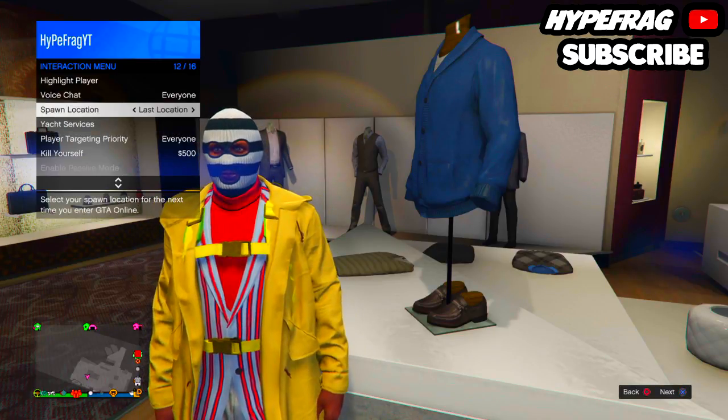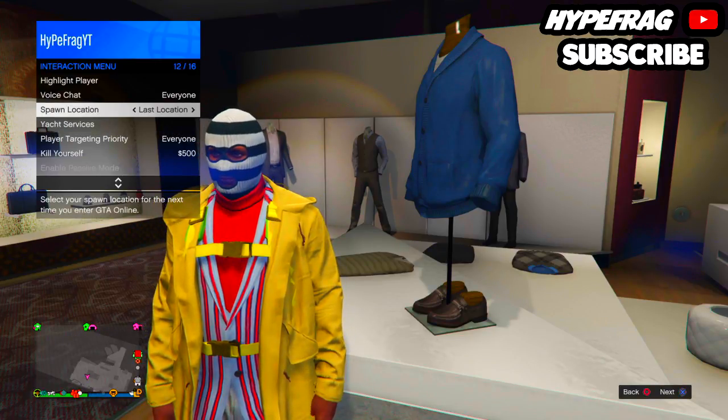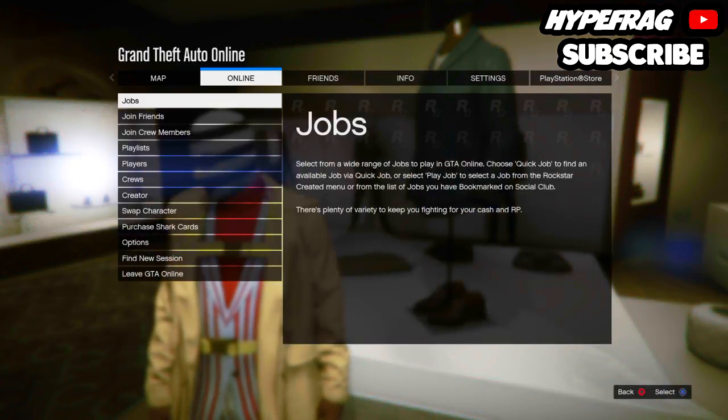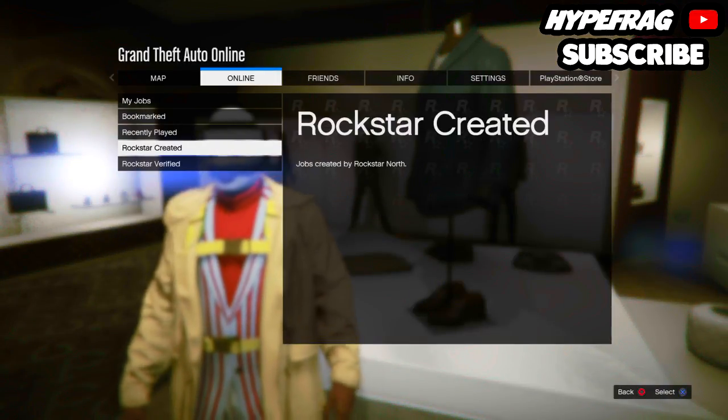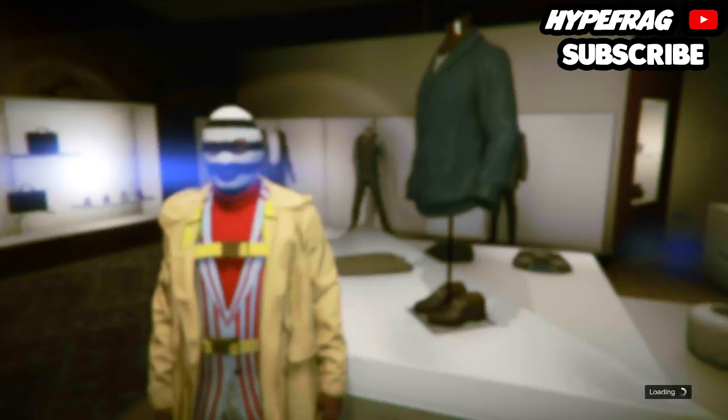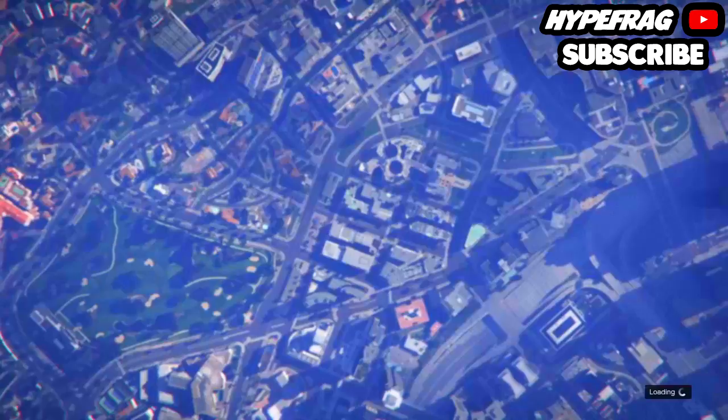Once you've done that, you want to set your spawn location to last location in the interaction menu at the bottom. Then go into the online tab by pressing the pause button, go into jobs, Rockstar created, then go over to missions. The first mission you'll see is Titan of a Job.